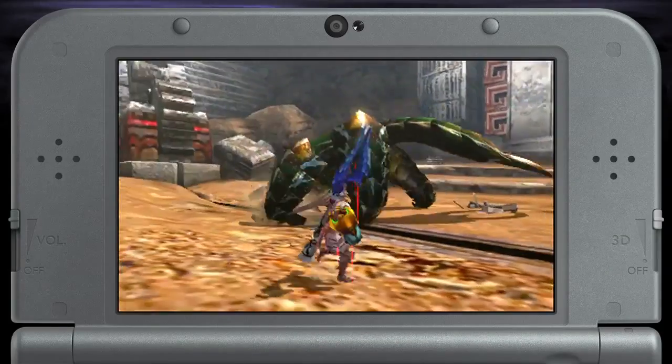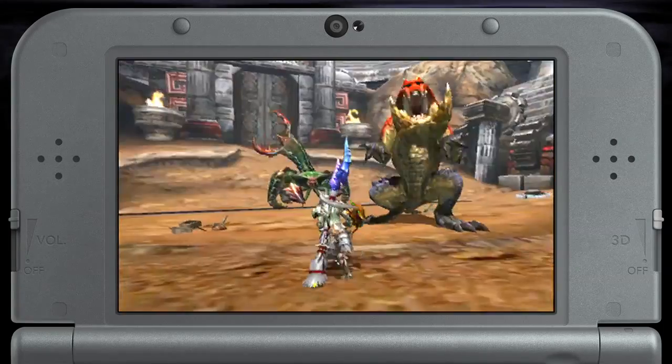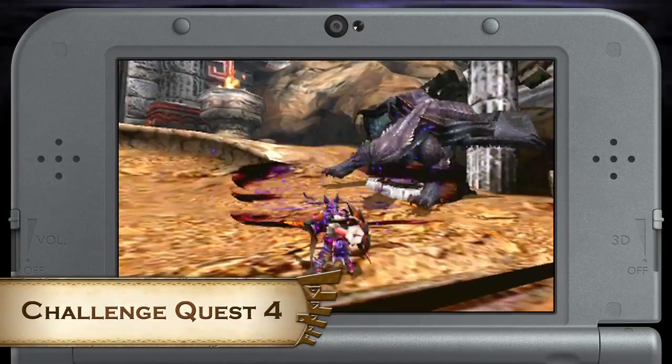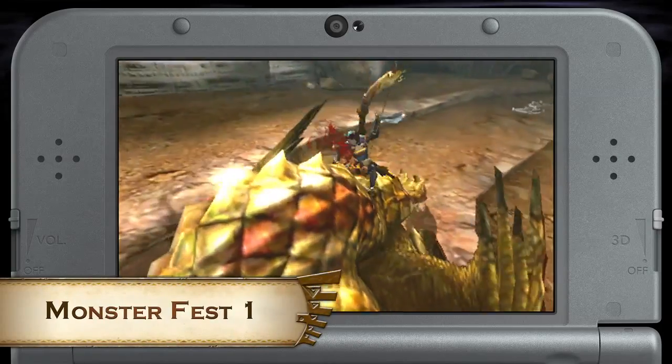And since we're in the arena already, let's cover the challenge quests that come in this pack. We have Challenge Quest 2: Hunt a Tetsukabra and a Celtus Queen, Challenge Quest 4: Hunt a Gore Magala, and Monster Fest 1: Hunt a Seregios.